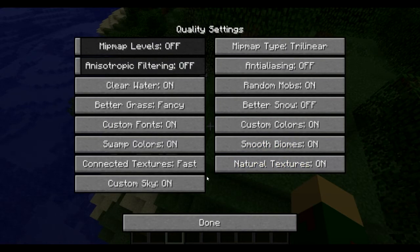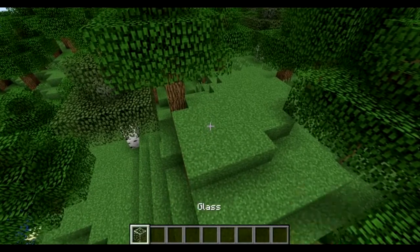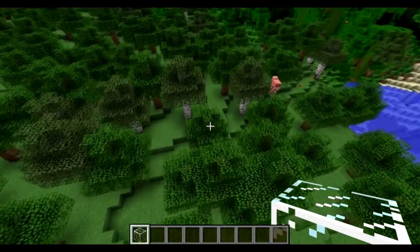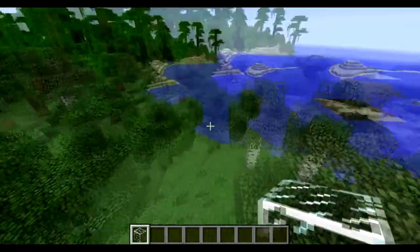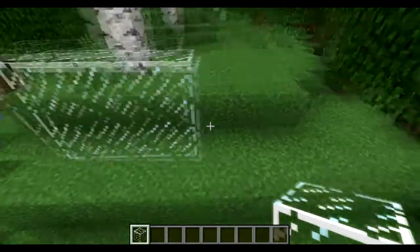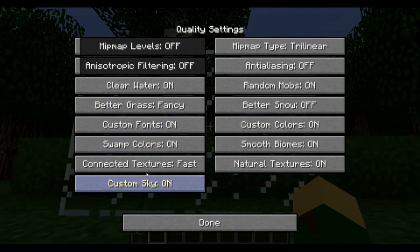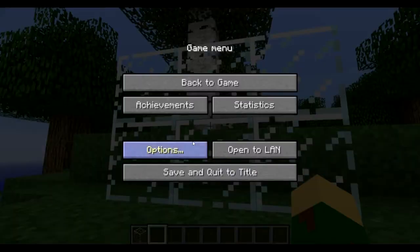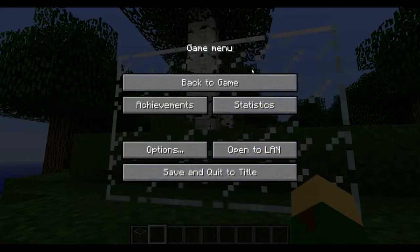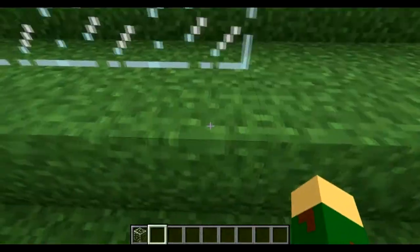Connected Textures — let me demonstrate this with some glass. As you can see, Connected Textures connects the glass together into one big texture with no borders between panes. If I turn it off the little borders appear between each glass block. I love connected textures — that's one of the reasons I got this mod. It doesn't really affect performance too much, so I would just turn it on at least on Fast. If it lags you, just turn it off.